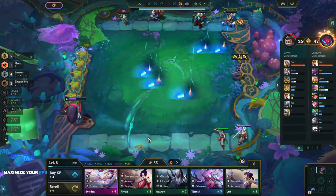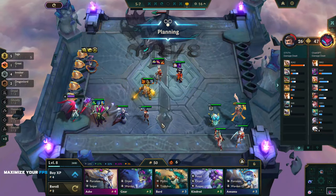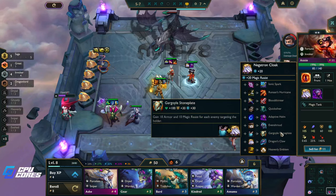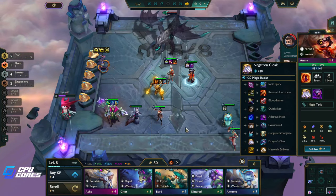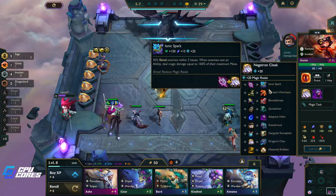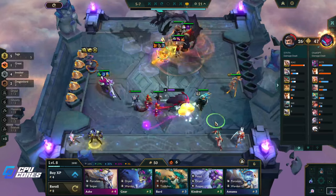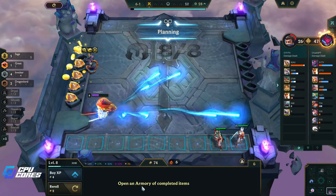That was really good — 1300 damage, Wukong settle down buddy, leave some fun for the rest of us! We're leveling up again. I would absolutely love an Ionic Spark, another Adaptive Helm, a Dragon's Claw, a Gargoyle's, or even a Heavenly Emblem. Basically anything other than a Bloodthirster, Runaan's, or Quicksilver. We didn't get a single item component but we got the completed item — we'll see what we can get for her.